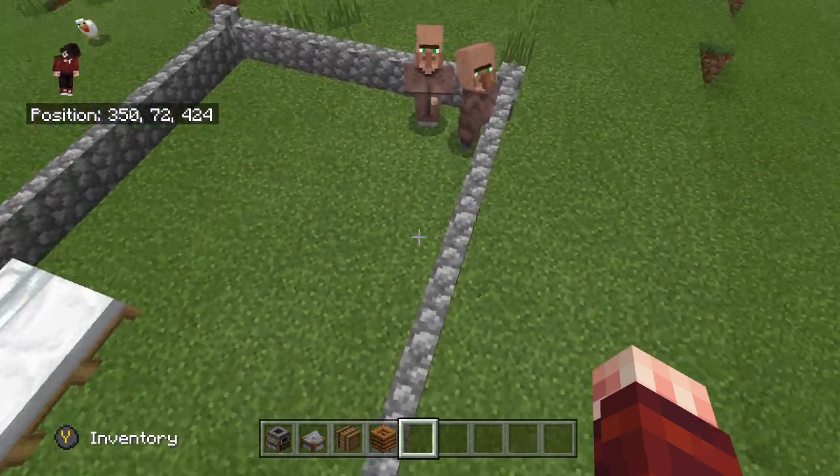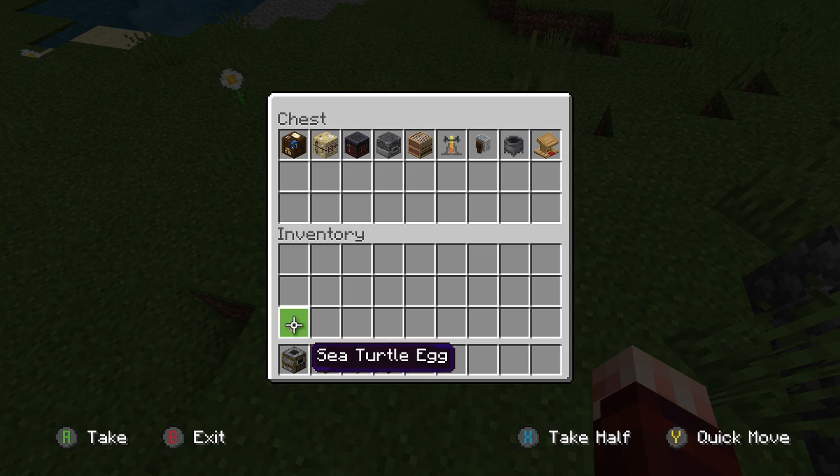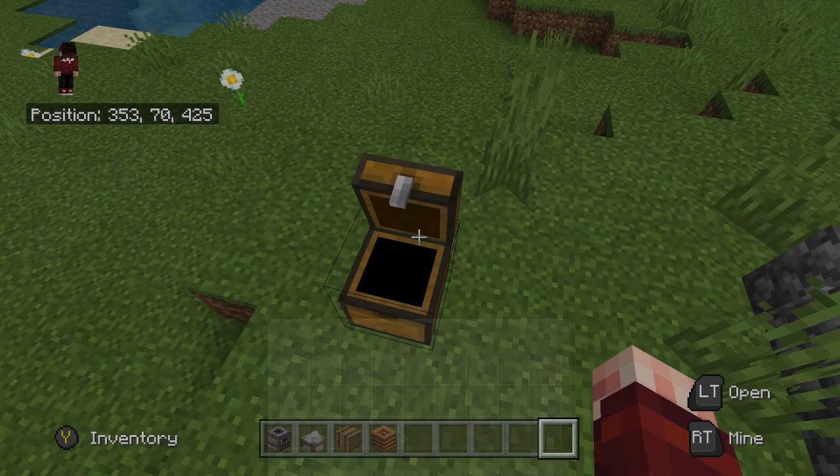Once they have a bed they'll be willing to work. Here are the different workstations. Also, if you're doing this in a village, you'll want to make sure that you remove any of the old workstations, otherwise they won't be as willing to switch to a new one if they still have their old workstation.